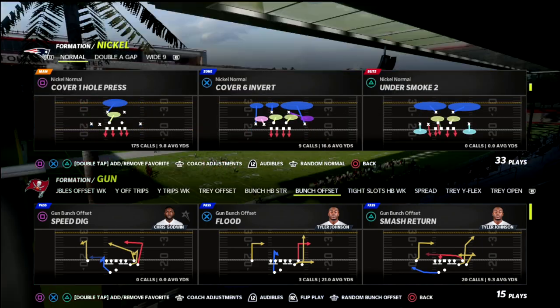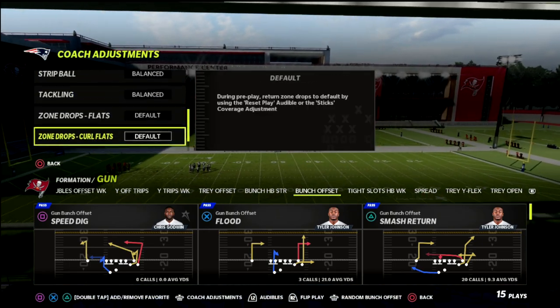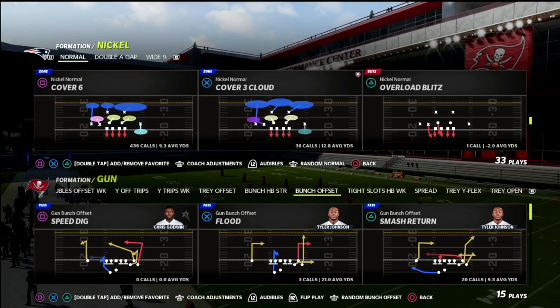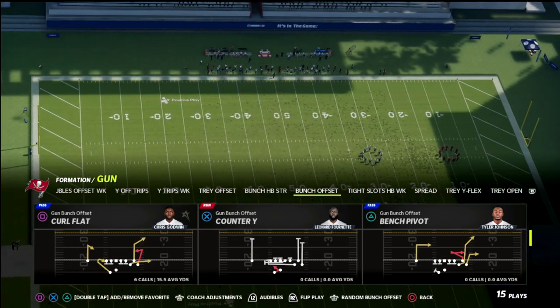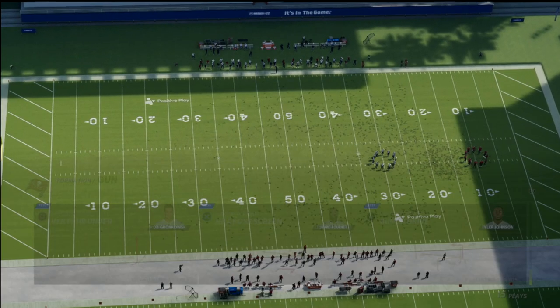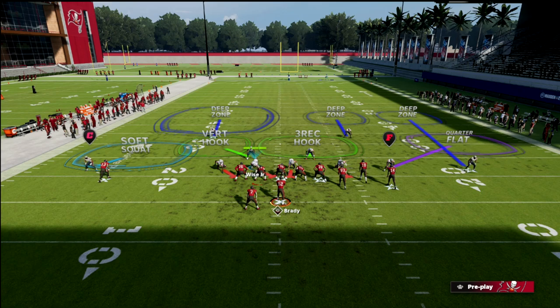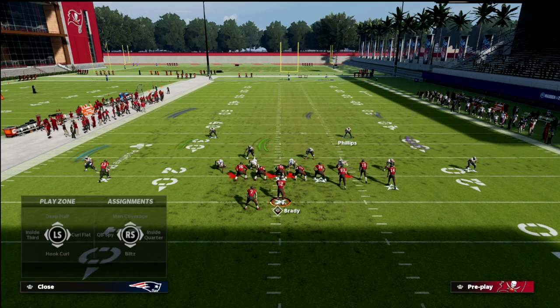What we want to do is baseline our defense in our coaching adjustments — option defense on conservative, all on default — and we're going to be utilizing cover six. I think cover six is the best base concept in the game this year; it really plays everything as good as it possibly can. From an adjustments perspective, I like to press, and then I like to put this guy into a deep half.